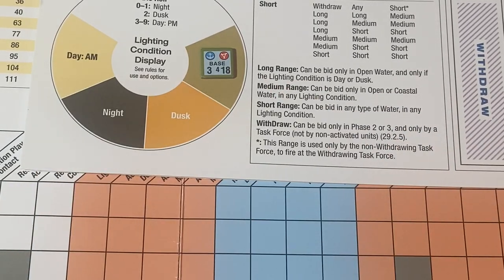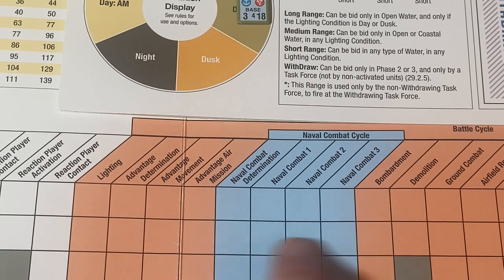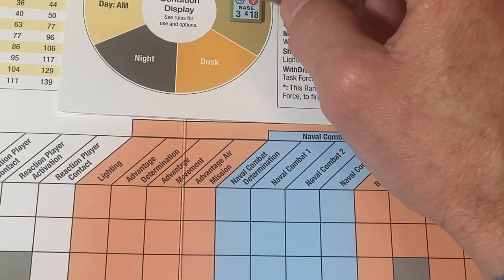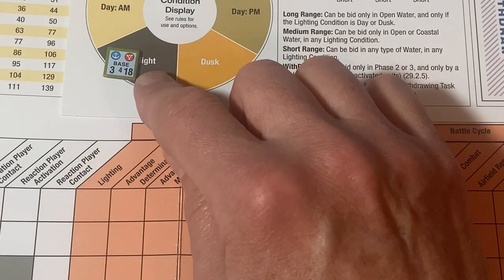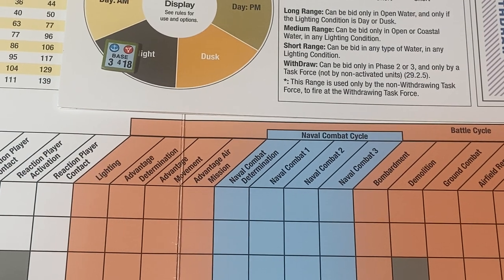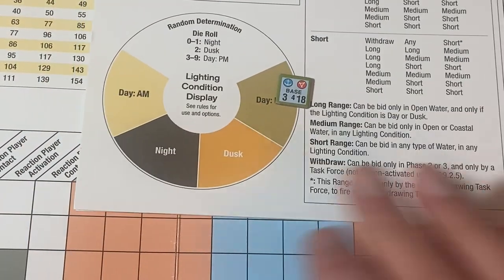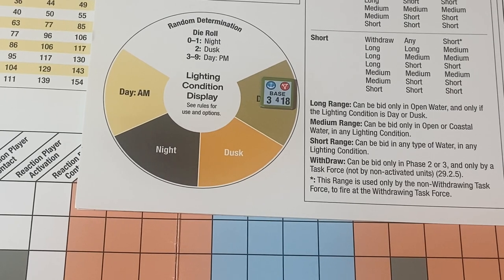So I did random the very first time. Now, as operational player, the next time we come to the lighting cycle — we've done all this once, we come back here — this is where I can have an option if I haven't used it initially, and that's to move this two forward clockwise. There may be a reason you want to move it into night — maybe you're trying to escape, maybe you're trying to invade and don't want to be detected. There's a lot of strategy with the lighting condition table. You only get to do it once, and choosing when that's going to happen can be pretty important.